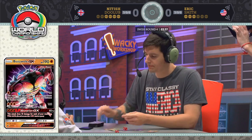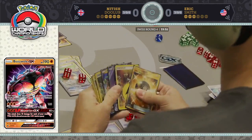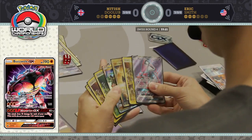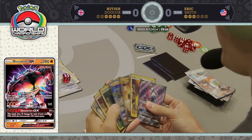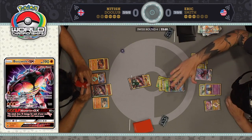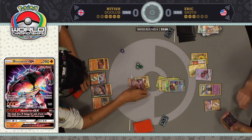Look at how much energy he has in his hand. The problem here is he would like to use Stormy Winds and get some extra energy out — but look at that deck, he's got like four cards left. Earlier he did Rescue Stretcher in the Tapu Koko GX. This could be the opportunity to pull that out, use the Arrow Trail ability, and send out a fresh Pokemon to knock out this Buzzwole. But it looks like he's just sticking with his main man Rayquaza GX.